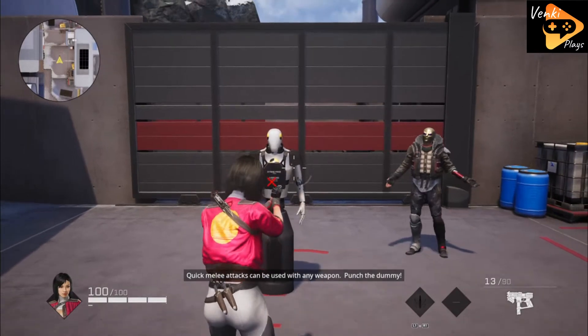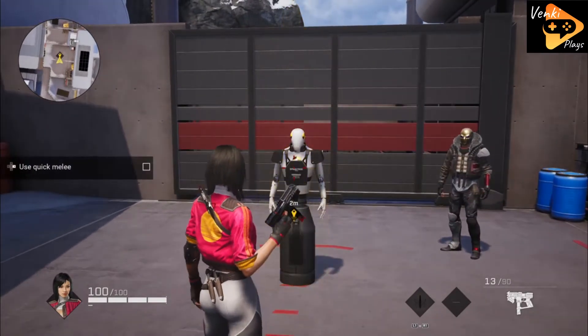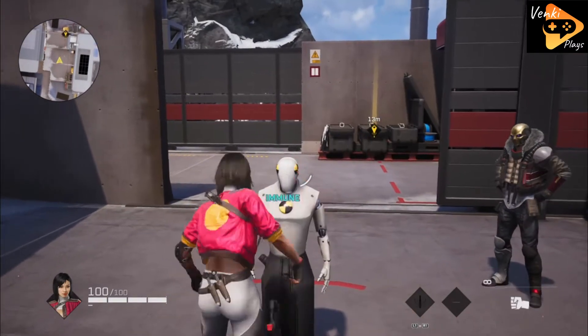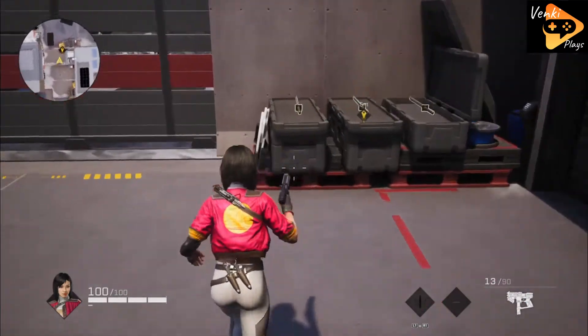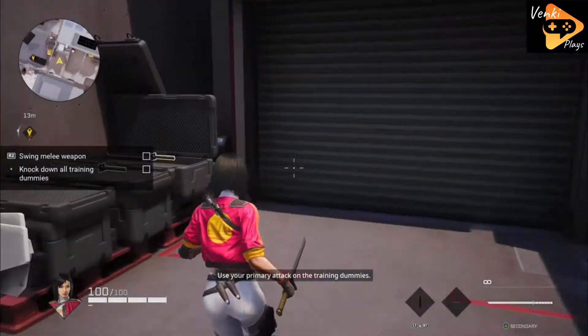Now it's time to learn about punching and stabbing. Quick melee attacks can be used with any weapon. Punch the dummy. Use your primary attack on the training dummies.